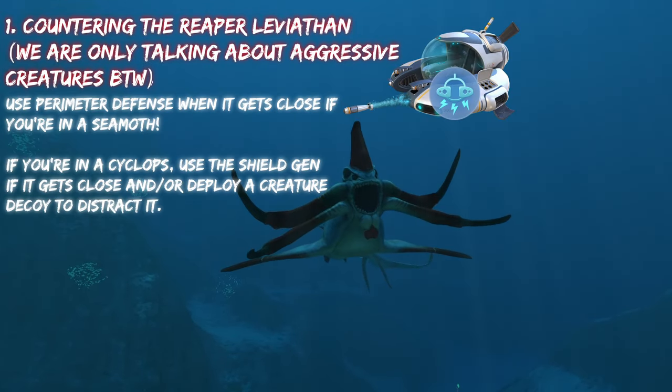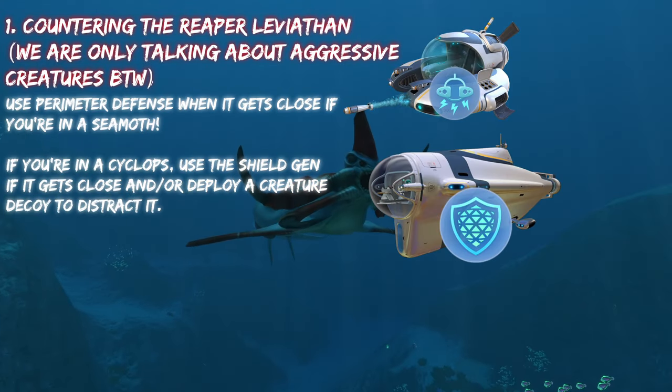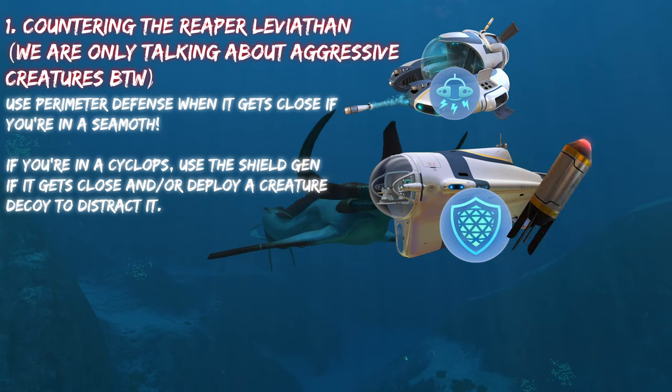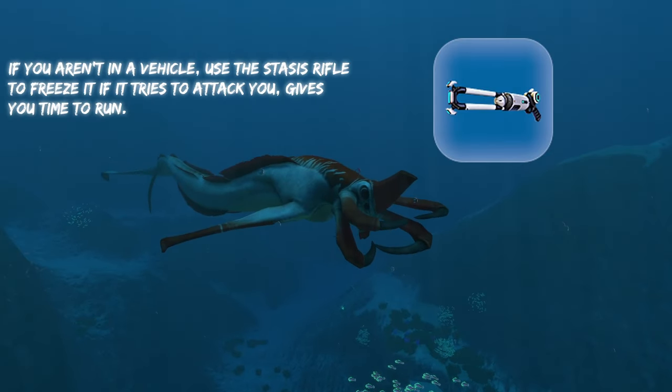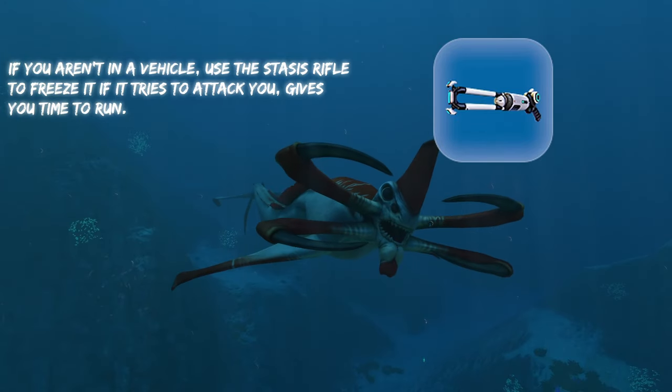To counter a Reaper, you can use perimeter defense against it, you can use a shield generator against it, or shoot out a creature decoy to distract it. If you aren't in a vehicle, you can hit it with a stasis rifle to easily freeze it, and it'll give you plenty of time to run away.